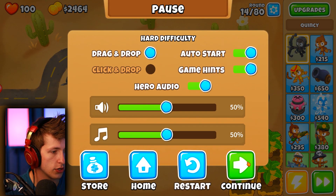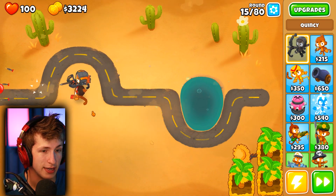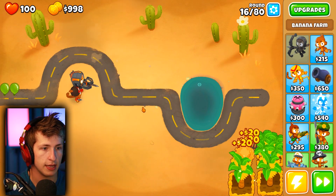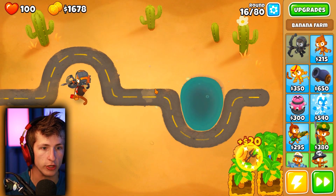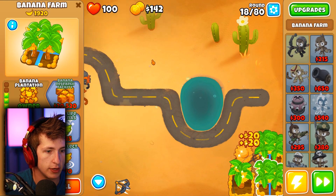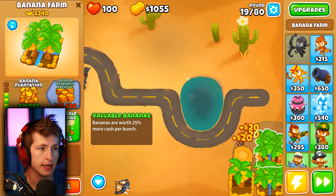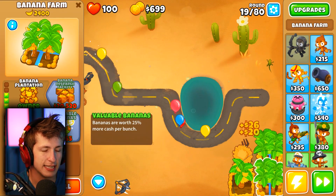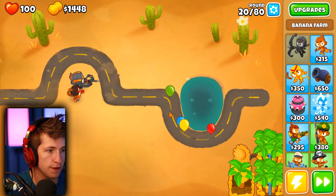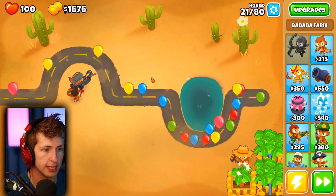We're going to turn on auto start so the rounds just constantly go. Then we can get banana plantation - boom! So we can start getting even more money. Balloons are starting to get by, but nothing we can't handle, and our money is starting to go through the roof. These guys can hit camos so I'm not really worried if we get rushed by camos. We can get the next banana plantation, and valuable bananas are definitely worth it - it's only 800 for a 25% boost.